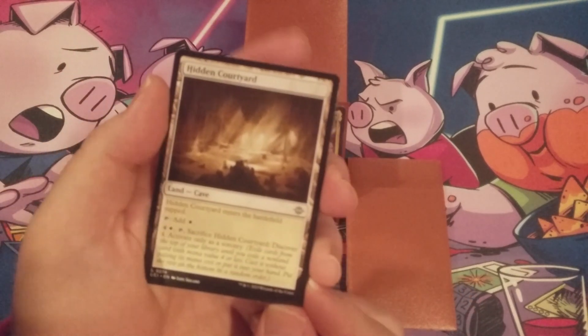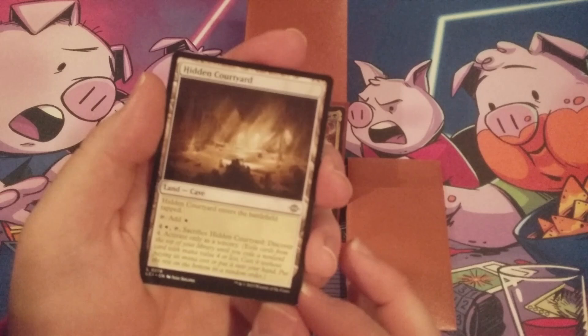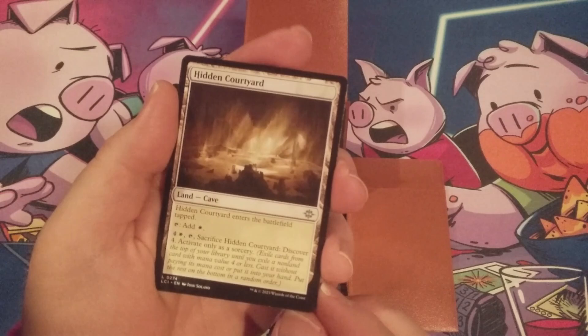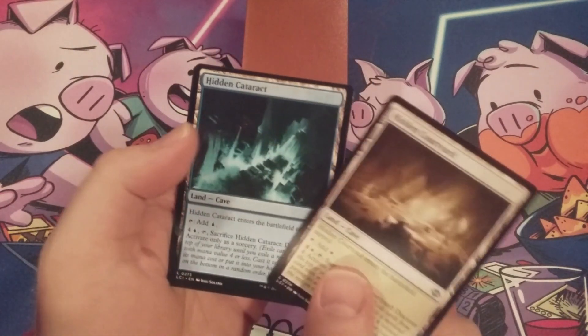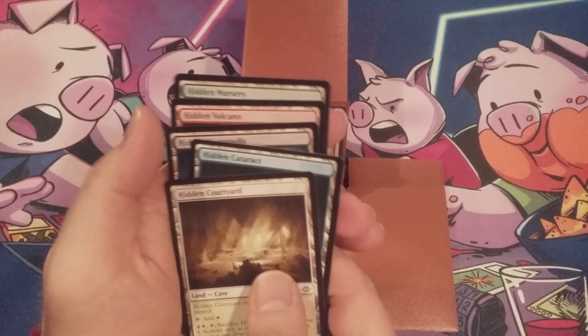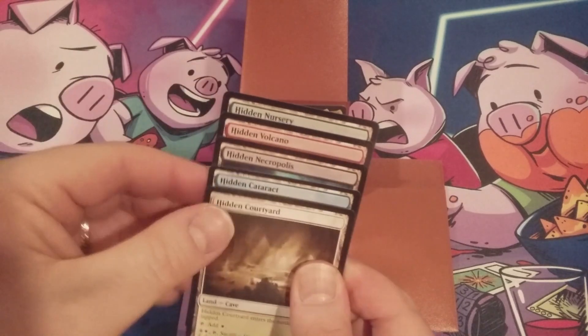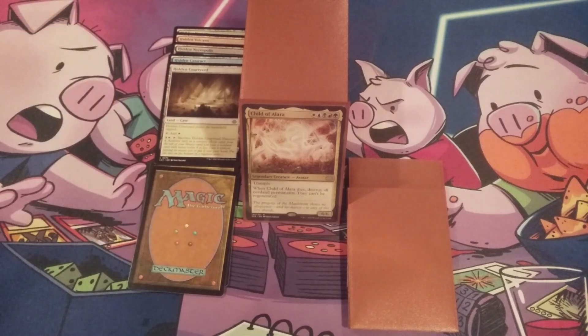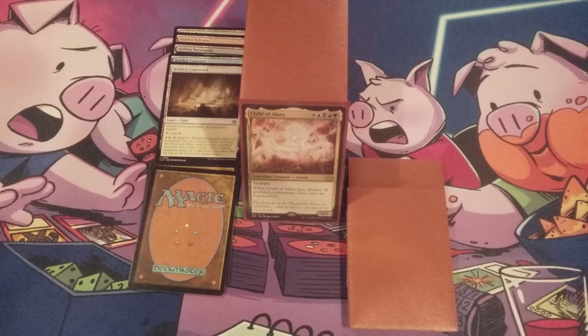If we don't have that in hand and the board is starting to look not good for us, we can sacrifice one of our lands and hopefully draw one of those spells. We've got the Hidden Courtyard, the Hidden Cataract, the Hidden Necropolis, the Hidden Volcano, and the Hidden Nursery — this is the hidden cycle. The lands do come into play tapped, but if you are familiar with this build, we have ways of having permanents enter untapped. Amulet of Vigor is in the 99 of this build.